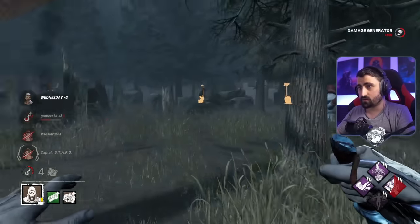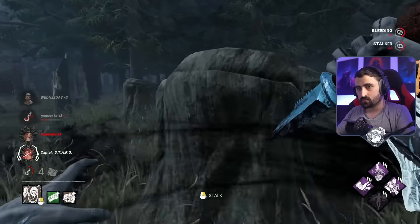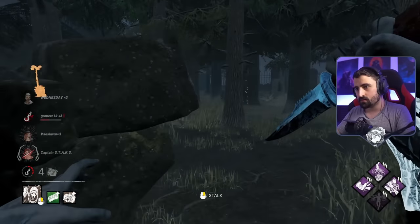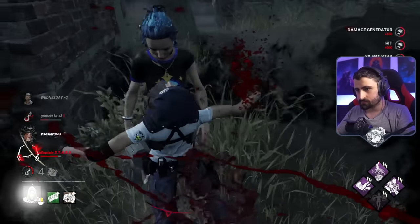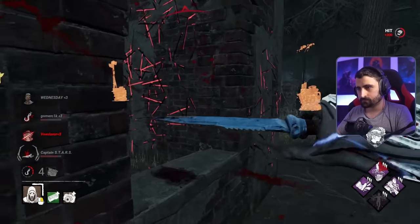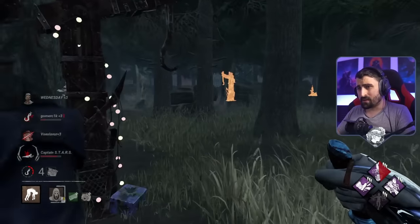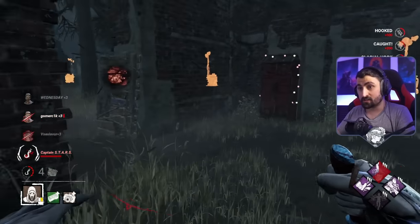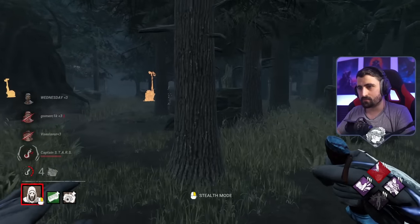We are in a position where no one is vulnerable — no one's even stalked a little. I think I just saw someone when I used my power. That Jill's not the one that came off the hook, so she's not being tunneled. She's the one we failed to hook. They put these trees — Macmillan never used to have this many trees, but they added a bunch of extra trees when Ghostface came out so he could lean and hide around them better.